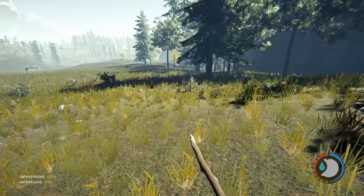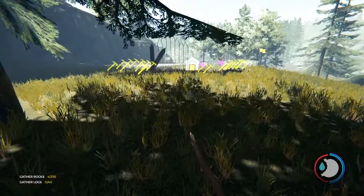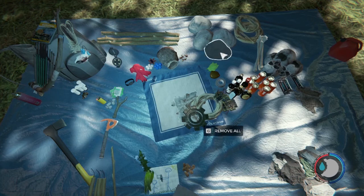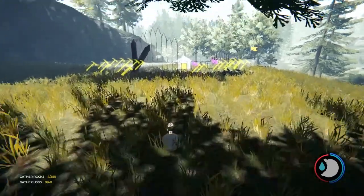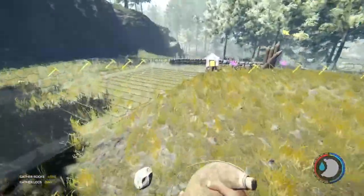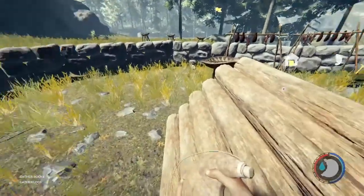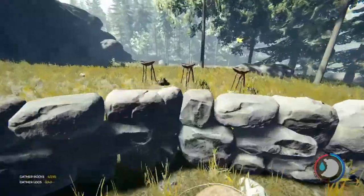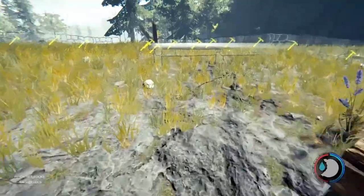Deer skin — what's it used for? On this save I can't find a single deer when I need one, so I can't build a water skin. All right, Jesus Christ, I'm an idiot. Also, we had some big rainfall so now I've got water.